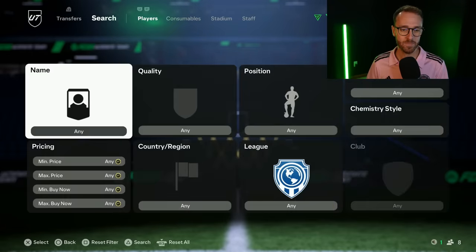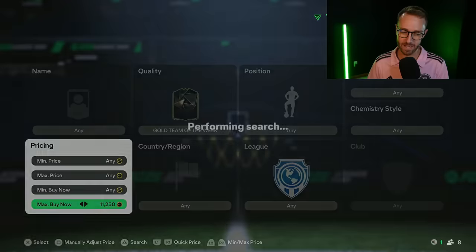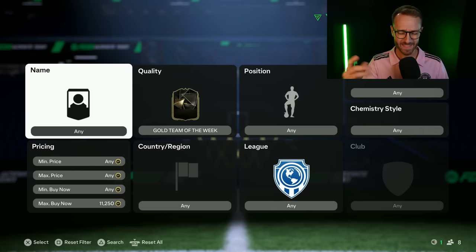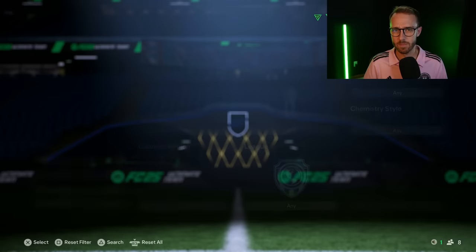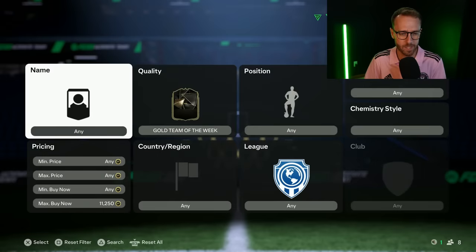Since EA required three Team of the Weeks, did we see a Team of the Week price rise? It was a very slight rise — they maybe went up to like 11,000 to 12,000 coins. They are still selling for about 10K, but that's not the type of SBC that's going to make Team of the Week prices rise a lot.